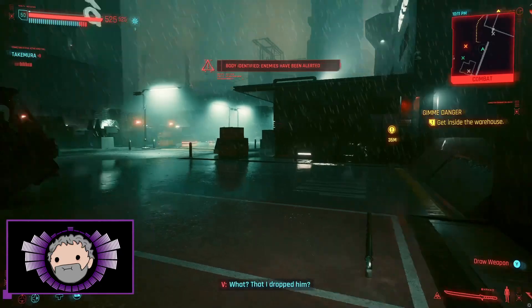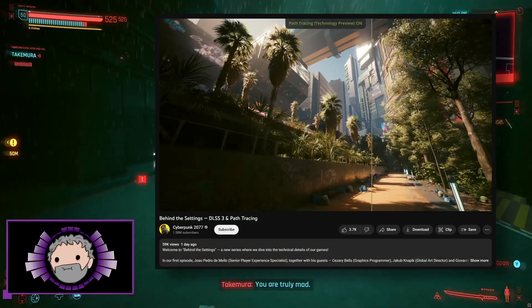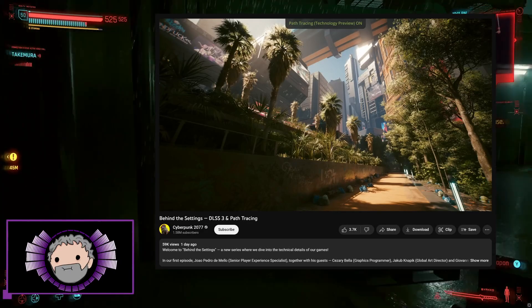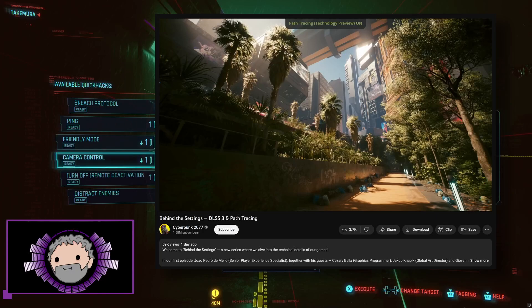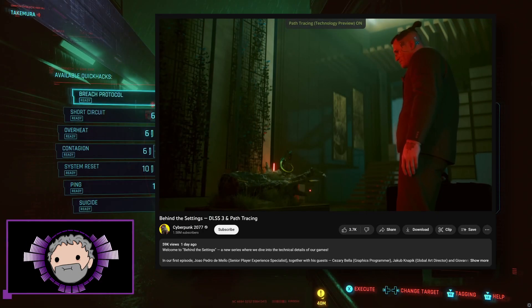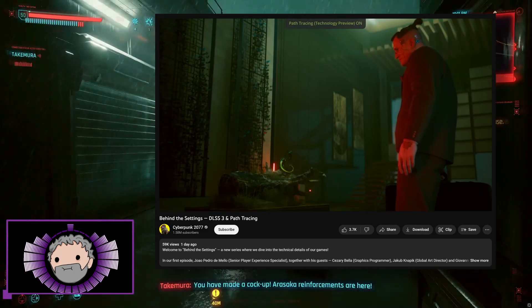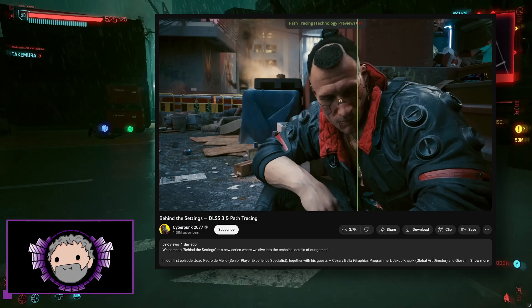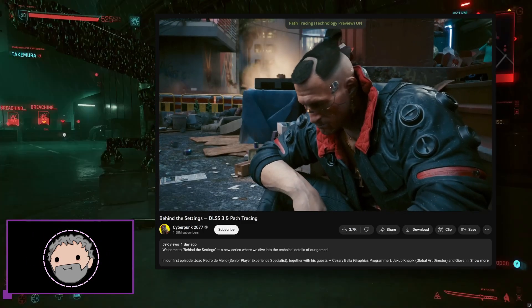NVIDIA and CD Projekt Red have both been previewing the incoming so-called Overdrive Mode graphics option for Cyberpunk 2077 for a little while now, including a brand new video just put up by CD Projekt Red running through the settings themselves. And in basic terms, its function is to largely replace the game's already unusually extensive and expensive ray tracing effects with full Path Tracing.